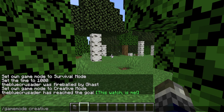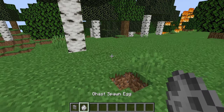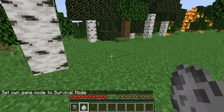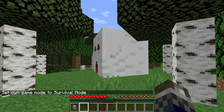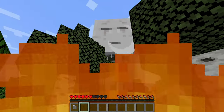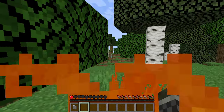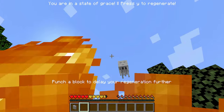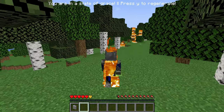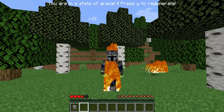If you spawn the item called the Chameleon Arch, it basically turns you into a Time Lord. Going into survival mode, we'll spawn a creeper — which probably shouldn't be done — and in the regen menu it confirms we have 12 regenerations. We let the creeper kill us, and then a message appears: 'You are in a state of grace.' This is the grace period — as a Time Lord, you can press Y to regenerate during this window.